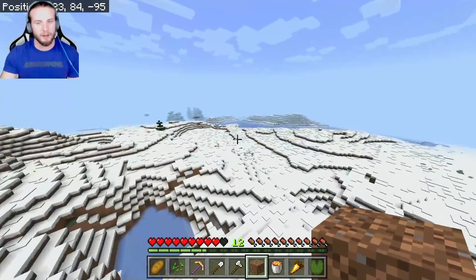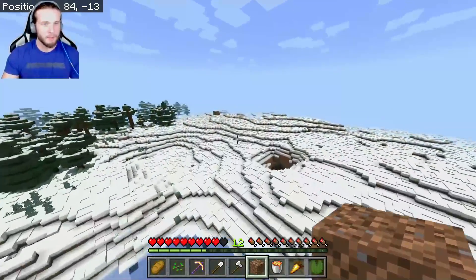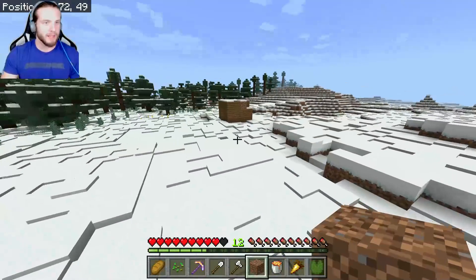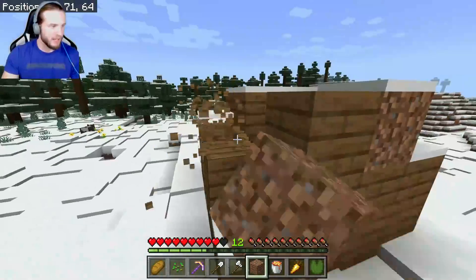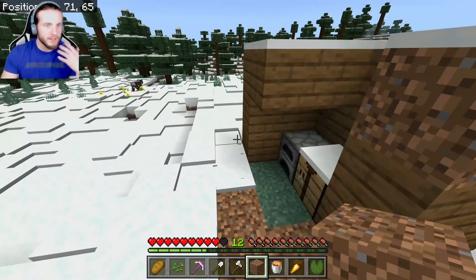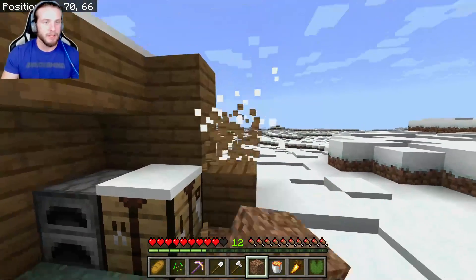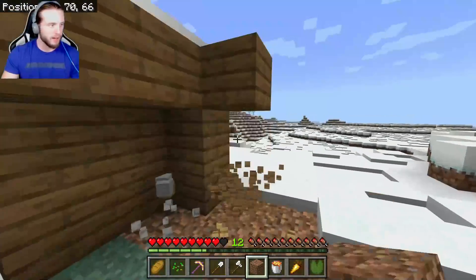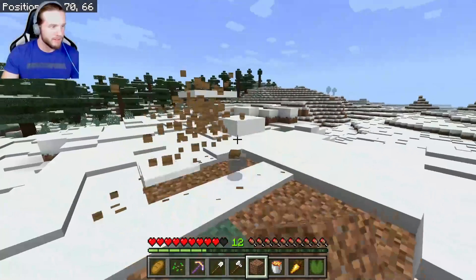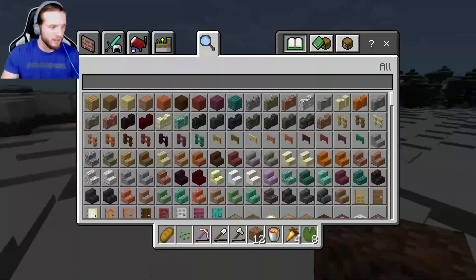The reason I'm in creative mode is I actually want to build something for the people who spawn in — like a little hut or something. This is kind of the first update: we're going to build a hut, something that is going to be beneficial for everybody spawning in. When you spawn in there is a command that gives you half a stack of cooked chicken, so you do spawn with food. But I think the thing we want to do here is build a little welcome house and go from there.